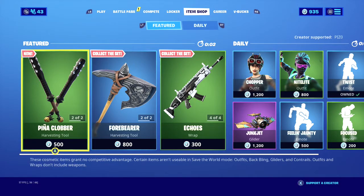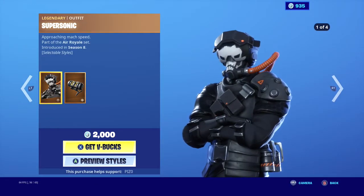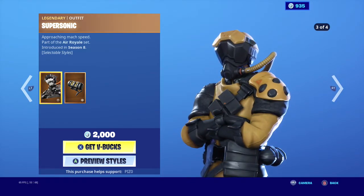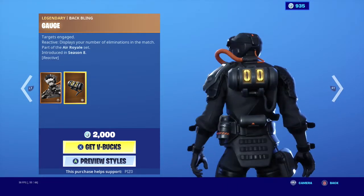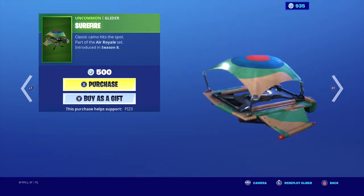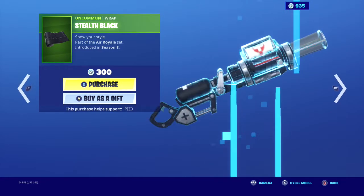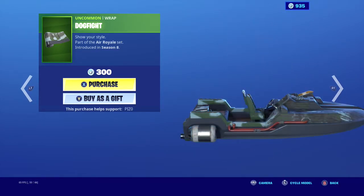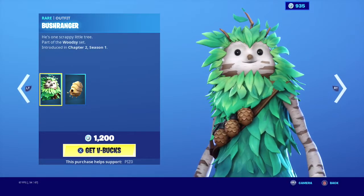Make sure to use anyone's supporter code in the item shop. Supersonic is back, he's got four edit styles, with the back bling Gauge — is that how you say it? It's reactive. The Surefire glider, the Stealth Black — not really a great wrap if I'm being honest — and the Dog Fight wrap. It's okay.